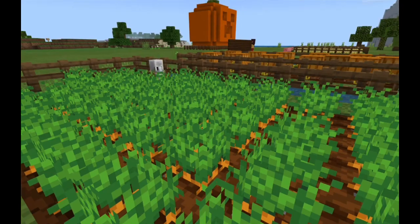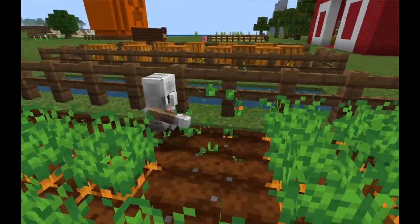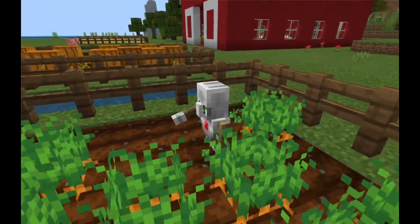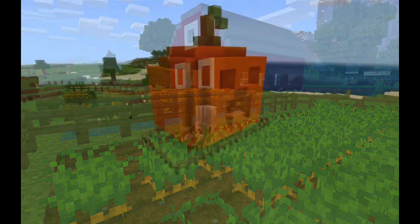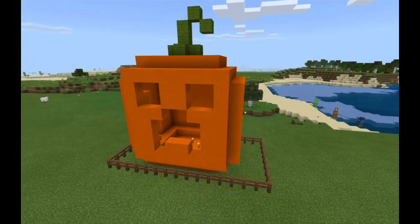You can investigate real ways farmers are using automation to increase crop yield. Research the world food crisis and talk about contributions that you can make locally. You can even code the agent to carve a pumpkin in Minecraft!